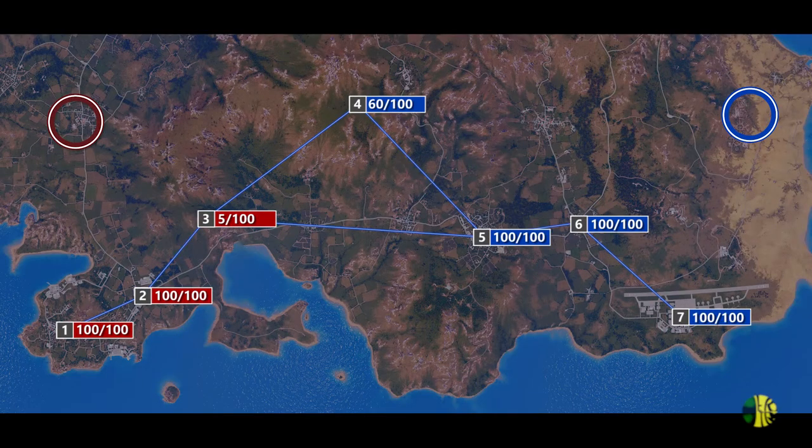This example shows how a balanced situation can turn into a nightmare very quickly. Concentrate on sectors three and four — both are below 75, so no fast travel is available and you have to use another transport method. Sector three is under attack by the blue side, capturing it by one point. Red team has only five points remaining, so after five ticks the area will be taken. Sector four is under attack by the red side at the maximum capture rate of five. However, sector three will be taken earlier, cutting off sector four — the red team has lost its initiative.